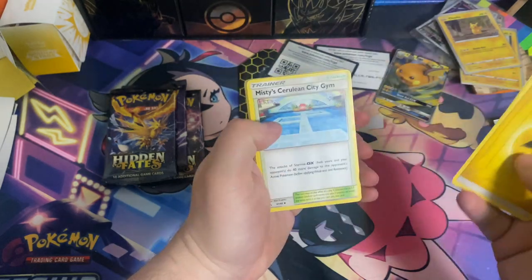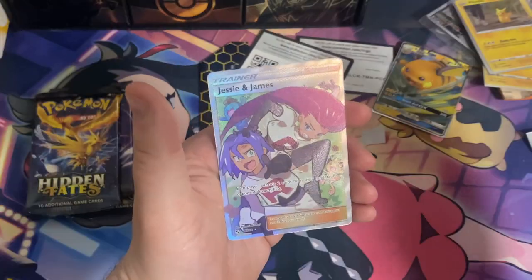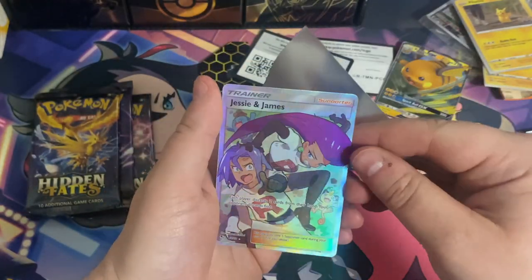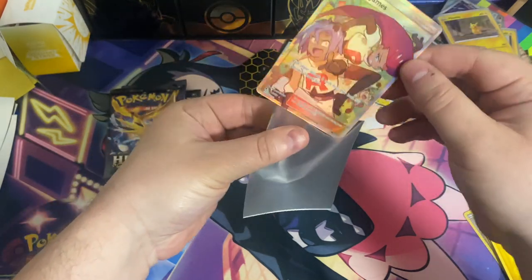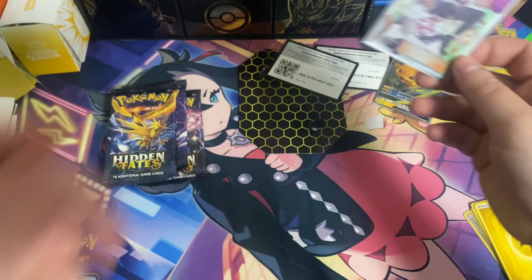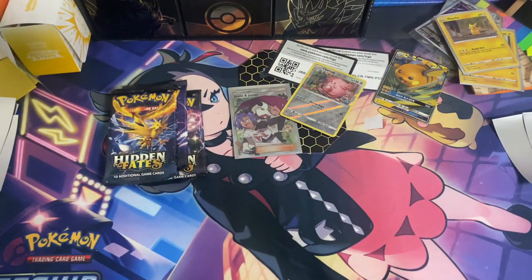So Surge, Magmar, Misty's Gym, Caterpie, Parris, Atkins, Psyduck, Staryu, Chansey, going into a Jesse and James trainer card. Very cool, to kick off today's video with Meowth in the background in our first pack. I think the reverse was Chansey there. Very cool. We'll keep going to the next pack.